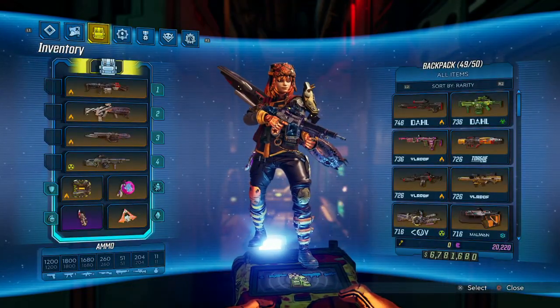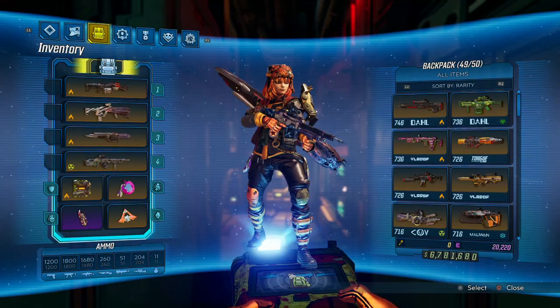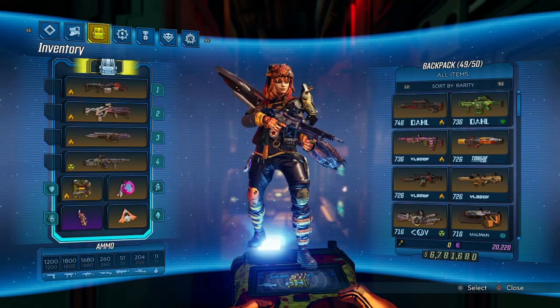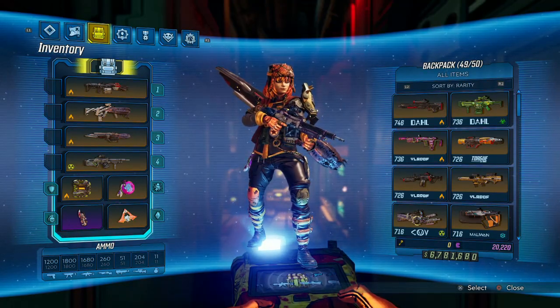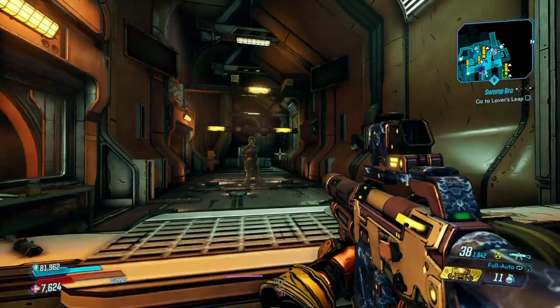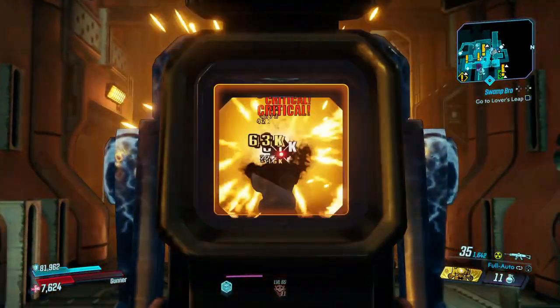Real quick, if you want to farm for this COM — Power Troopers over on Atlas HQ in Promethea have a higher chance to drop it. It is a world drop, so keep that in mind. Basically the way this gun works is you have the middle projectile, and then two projectiles that meet in the middle at a certain distance when you're aiming down sights.